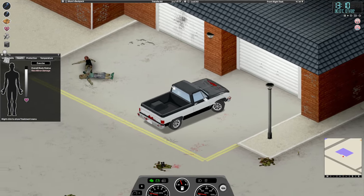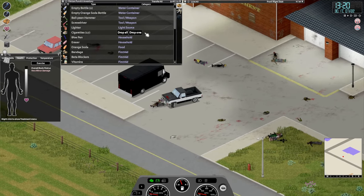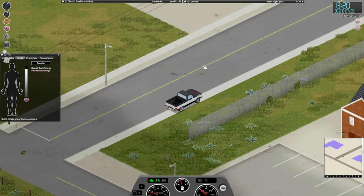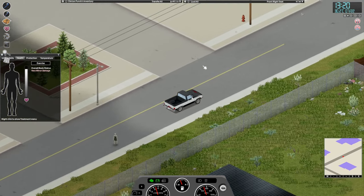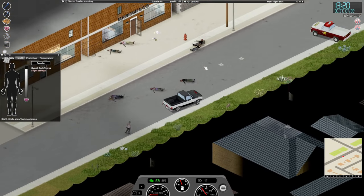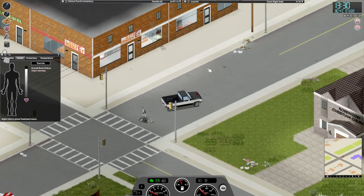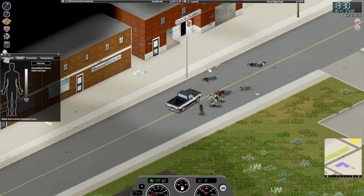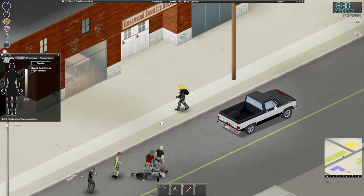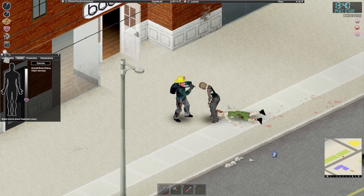I think it's time to try and clear out some zombies. Do we have food with us? No. Well, I guess we'll have to live without food for now — we're only peckish. I just want to clear out zombies up at that end. Let's stop here, turn the car off, and go kill some zombies. I should have taken some beta blockers, but we'll be okay for now.